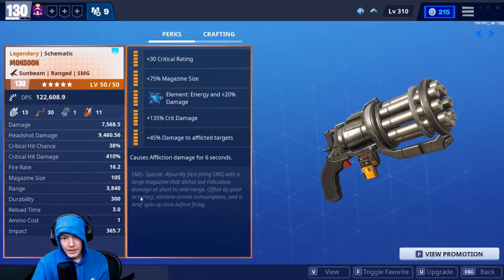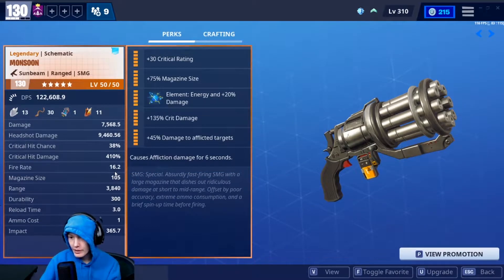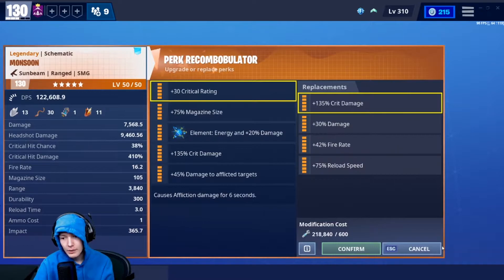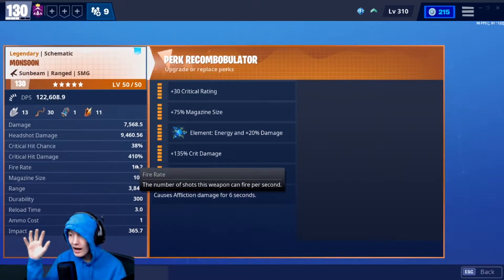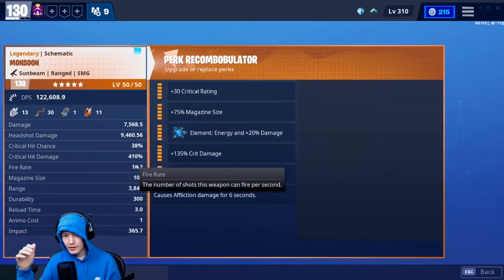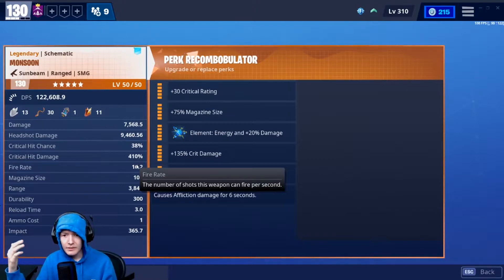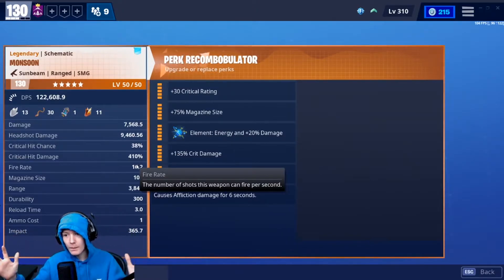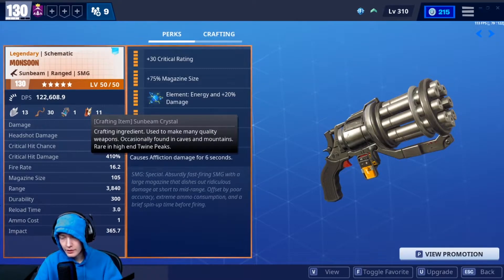Just starting off without any fire rate perks, it has a 16.2 fire rate. You are able to put another fire rate perk on it, but I would not recommend it because it already has an extremely high — the highest fire rate in the game on any weapon right now — and making it go any higher would just be overkill and basically have you run through ammo non-stop. Of course, it can be any of the elements, and I have mine as 130 sunbeam.